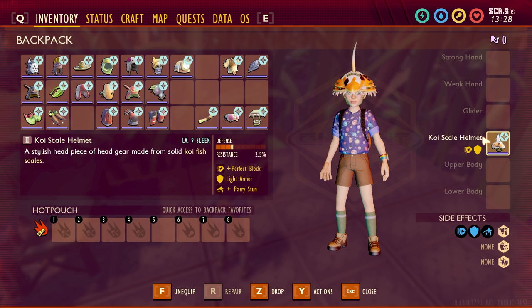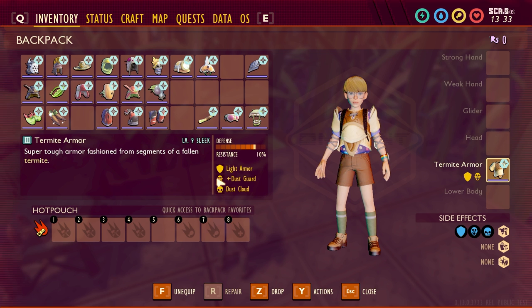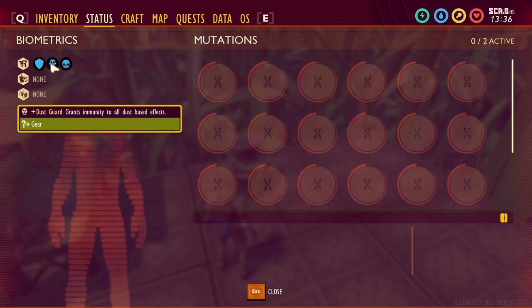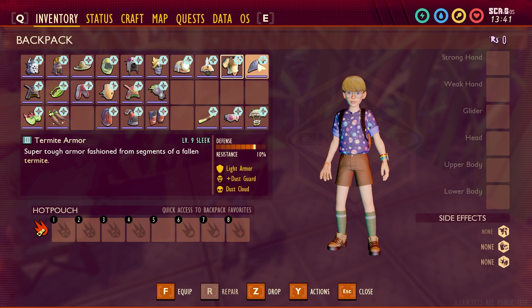Our next one is going to be the Termite Armor. This doesn't have a three-piece set, so I just put one piece here. That adds Dust Cloud — it gives you light armor, Dust Guard, and then Dust Cloud. Dust Guard grants immunity to all dust-based effects, which is really good for fighting dust mites. And Dust Cloud means melee attacks have a chance to release a cloud of sawdust.